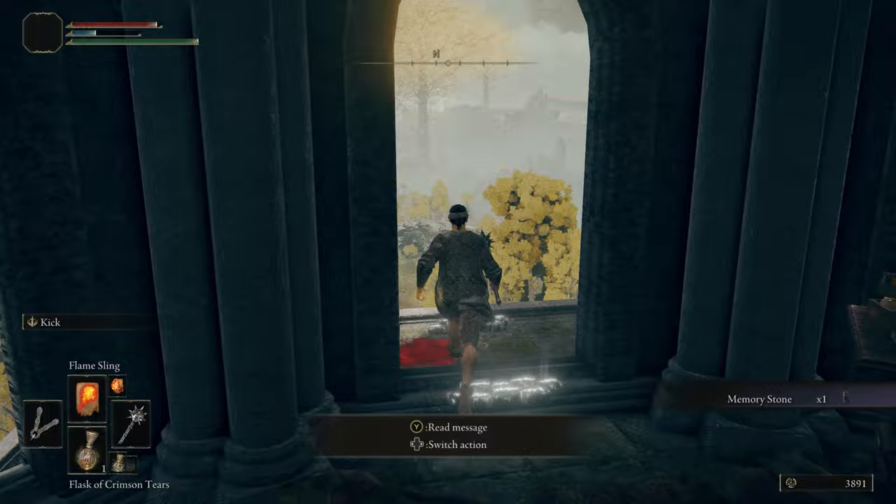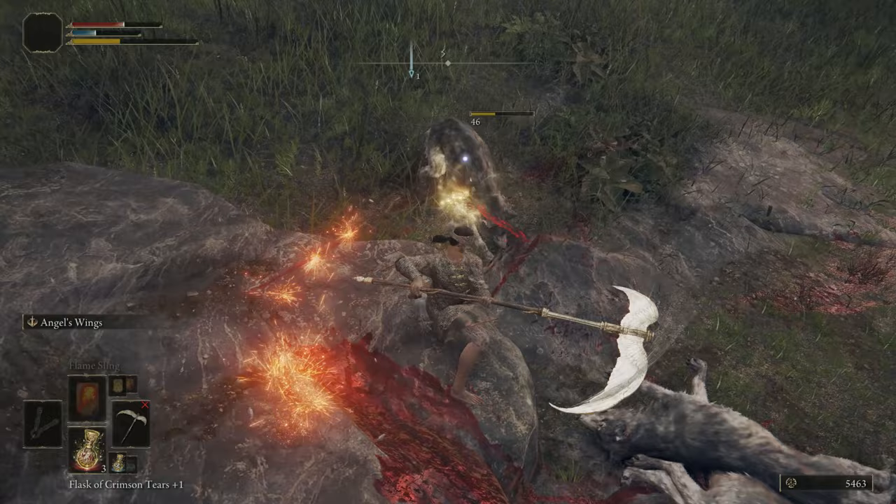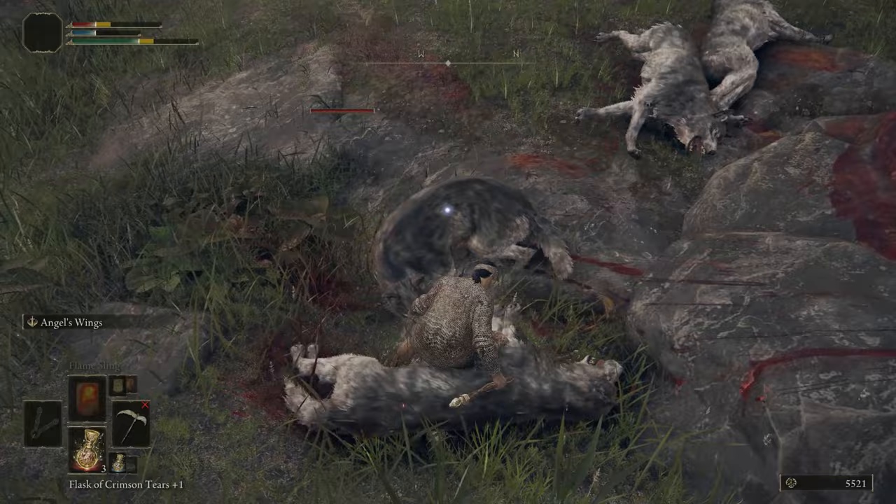You can also head to the Tombsward Ruins in the Weeping Peninsula. Here you'll find the Winged Scythe, which is a Faith Scythe, but you need a lot of Strength and Dexterity to wield it so it's more of a mid-to-late game weapon — but it is a really valuable weapon for a Faith build, which is kind of what we're going for here.